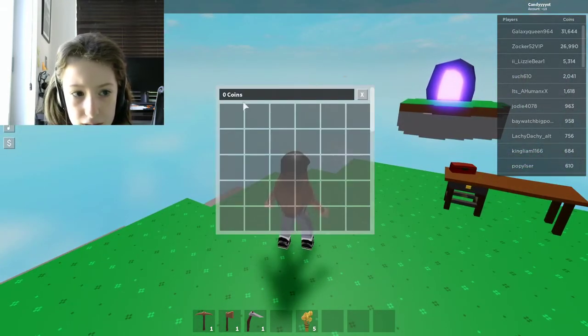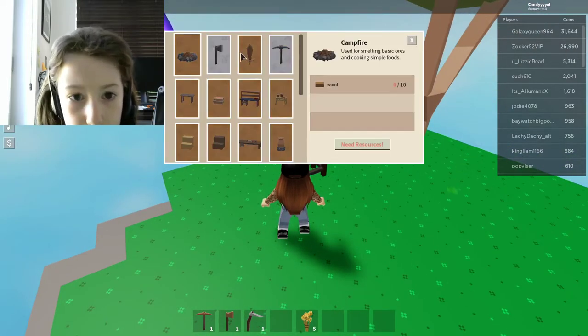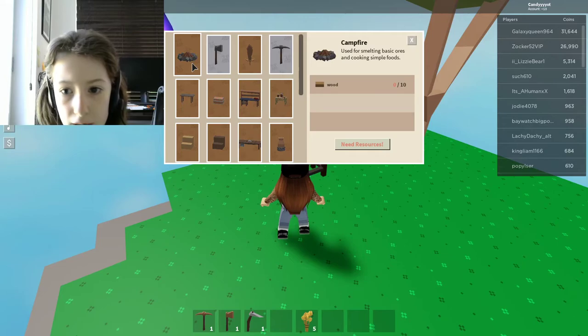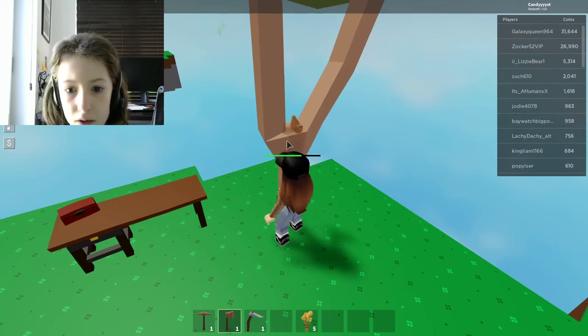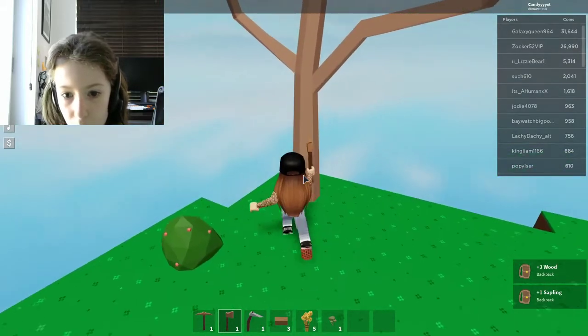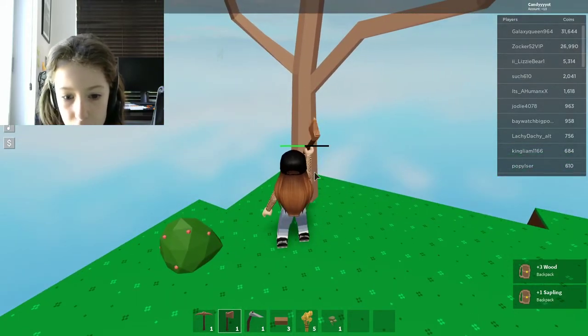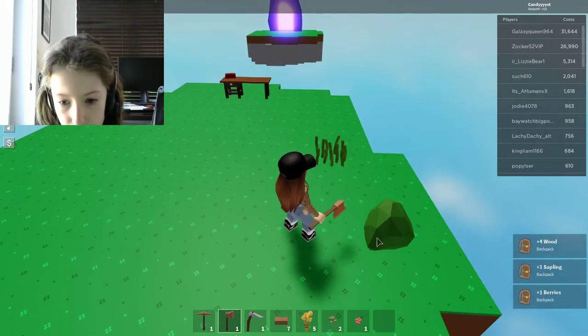E is coins, F is workbench. So I can create a campfire using wood — I guess I chop down this tree. I'm chopping down this tree to get wood. This game is easy if you pay enough attention. I also got some berries.